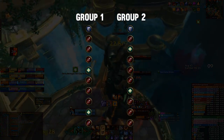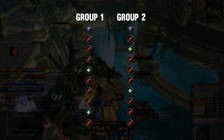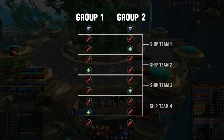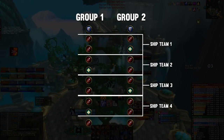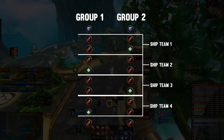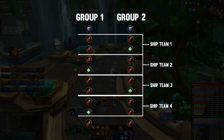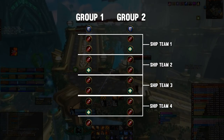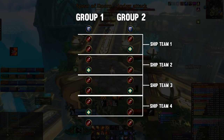Before the raid, identify who you want to send up in each team and make sure those people are split evenly between the groups. You may also want to think about what type of DPS you're sending up in any given group — ideally you don't want to send two really good AoE DPS from one group up at the same time, as you may fall behind on the adds downstairs for that 10-man group.